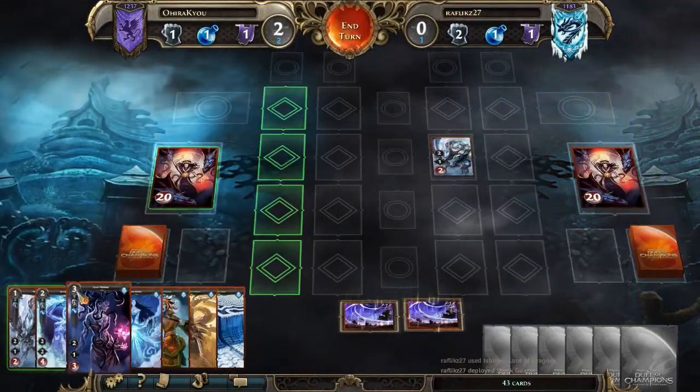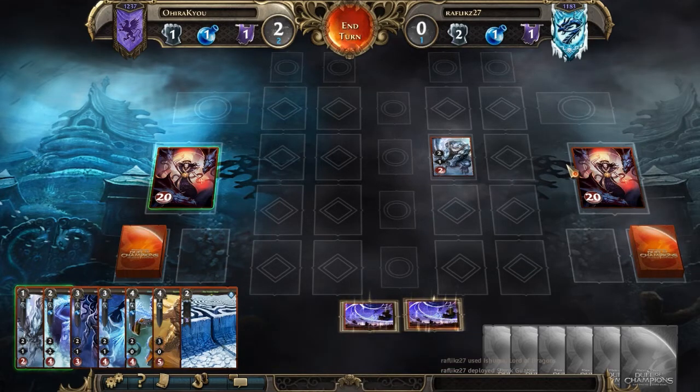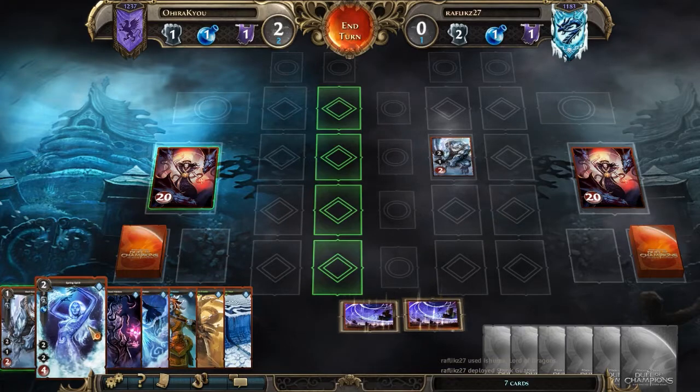Unfortunately, it's actually a really big disadvantage going second when you're against an Ashuma sometimes. Holy crap. Getting that outmaneuver on turn one, placing a low cost creature and then outmaneuvering is really great.